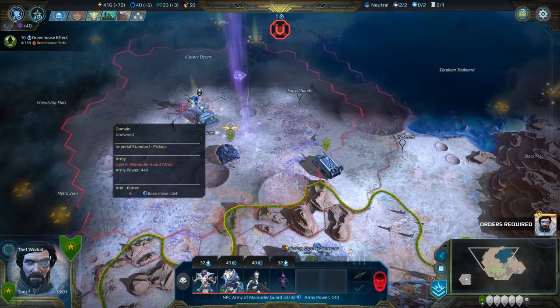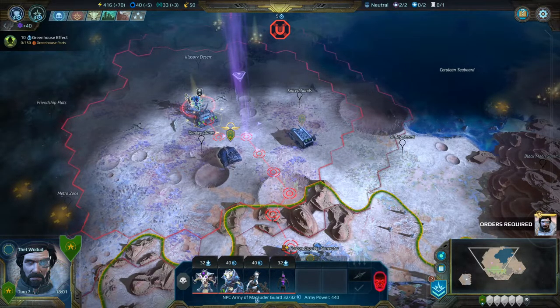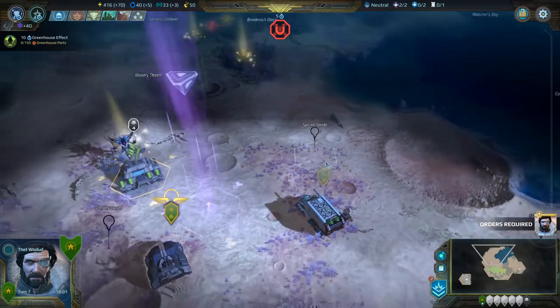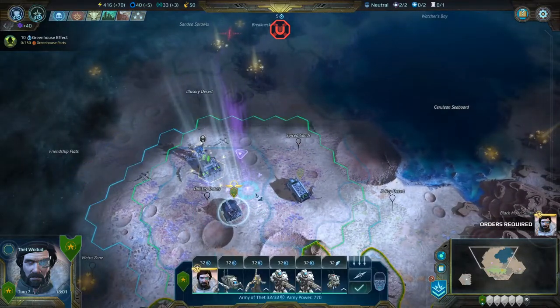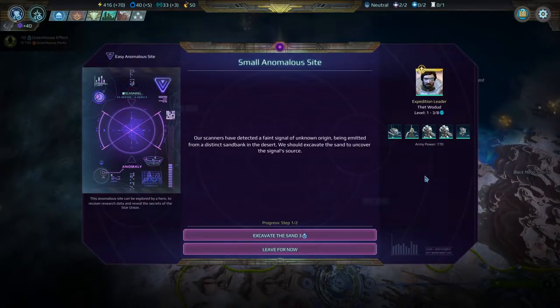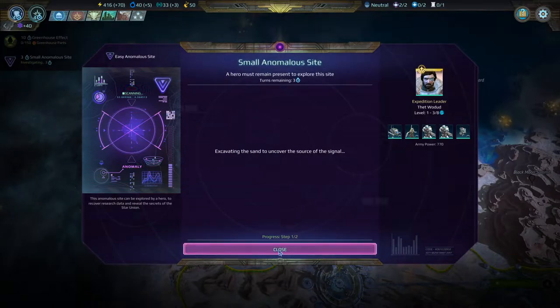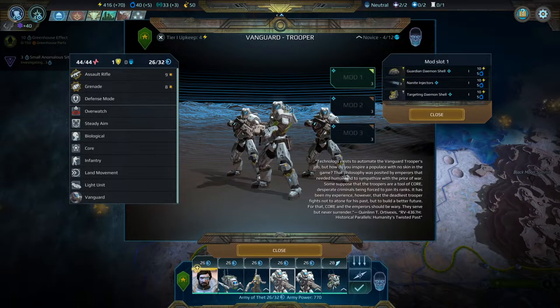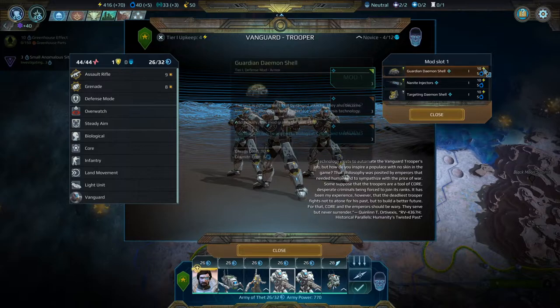You're a marauder guard — not a roamer. This is important, because a marauder guard will never move from its spot. The Spice Sands — I have to capture this place, because the spice must flow. We're going to step on this spot, which is a small anomalous site. Our scanners detected a faint signal being emitted from a distinct sand bank in the desert. We should excavate to uncover the signal source. We can now spend three turns staying here to find out what's here.